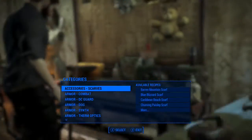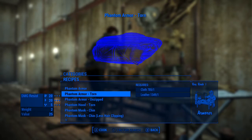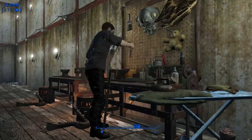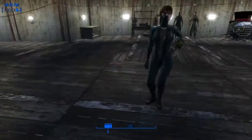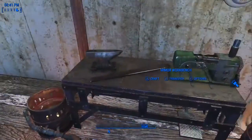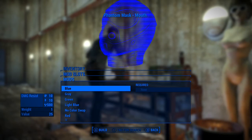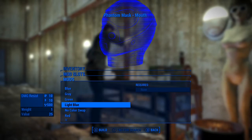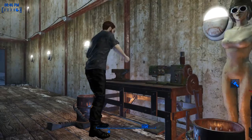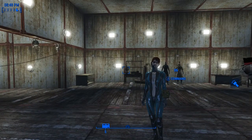To make this outfit, you must build an Armor Smith workbench, come down to body suit, and simply make the outfit of your choice. If you do not like the plain black color, you can change it — there are a total of seven colors: blue, gray, green, light blue, no color which is black, red, and yellow. Seven different choices.